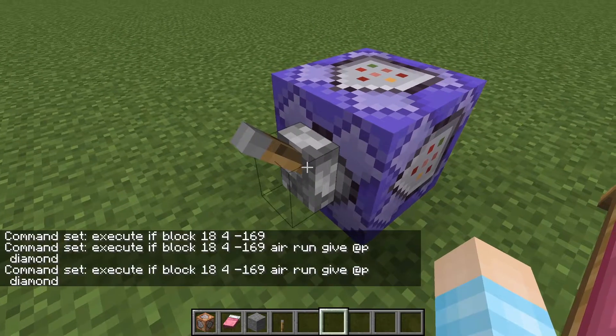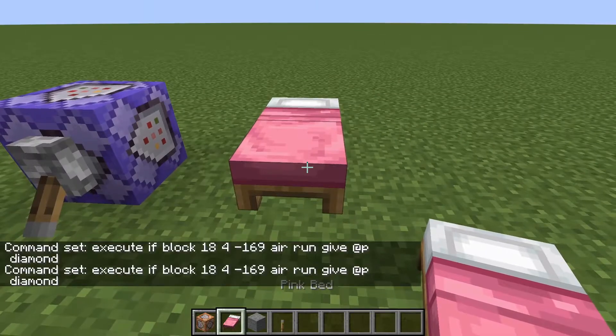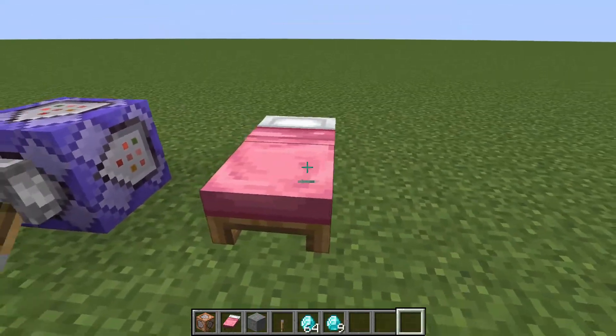So when I turn this on, nothing should happen because this is not an air block. But once I break this bed — there you go. Lovely diamonds are coming. If I break it from here, also lovely diamonds are coming. Awesome.